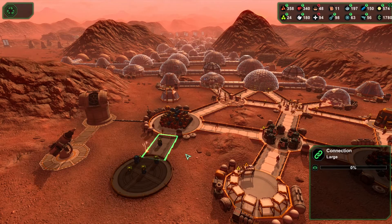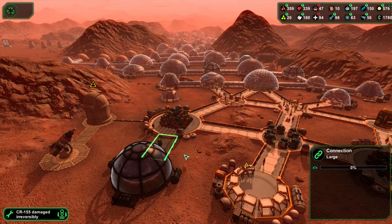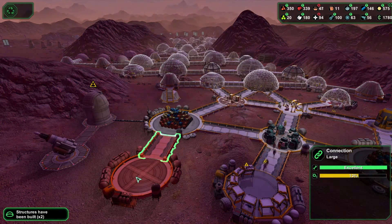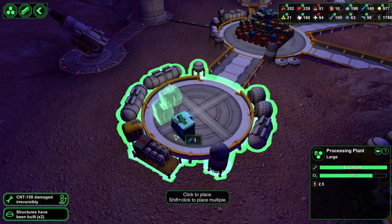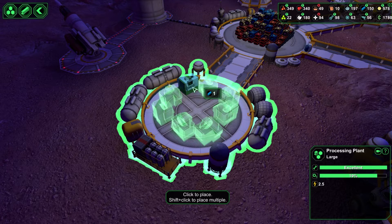We haven't got any more resources to wait for and we are getting built down here. The carrier bot's damaged but we do have one workstation working on that. Let's get some bioplastic processors in here and start pumping out this bioplastic a bit better than what we are doing at the moment.